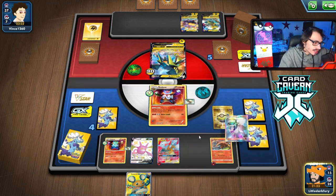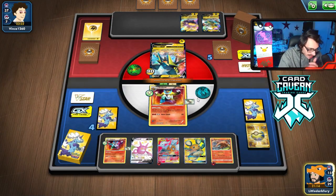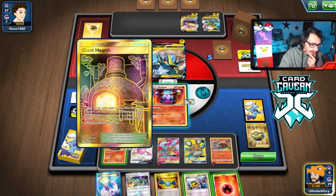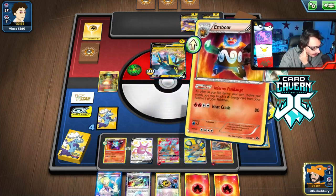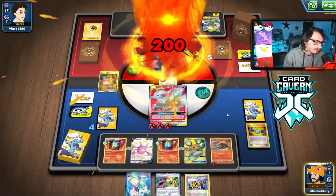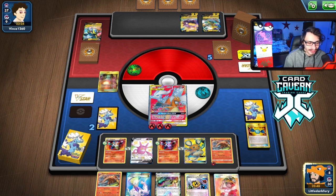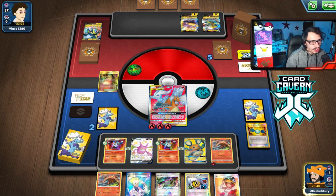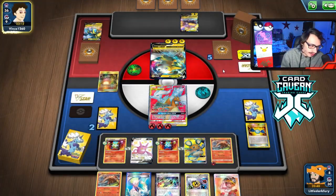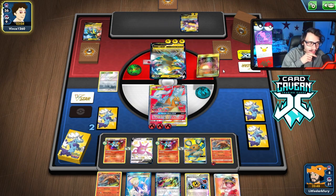I wanted to go Heatmor but I feel like we just have to try Reshizard here and clean up. I'll discard the Rare Candy — we have 9 cards in our deck. We knock out with Double Blaze and just chill. Next turn I can go Heatmor or win with Flare Strike. We take a Welder off the prize — another supporter is fine. We have like two supporters left, and that should be GGs: we just win with Flare Strike whatever they go into.